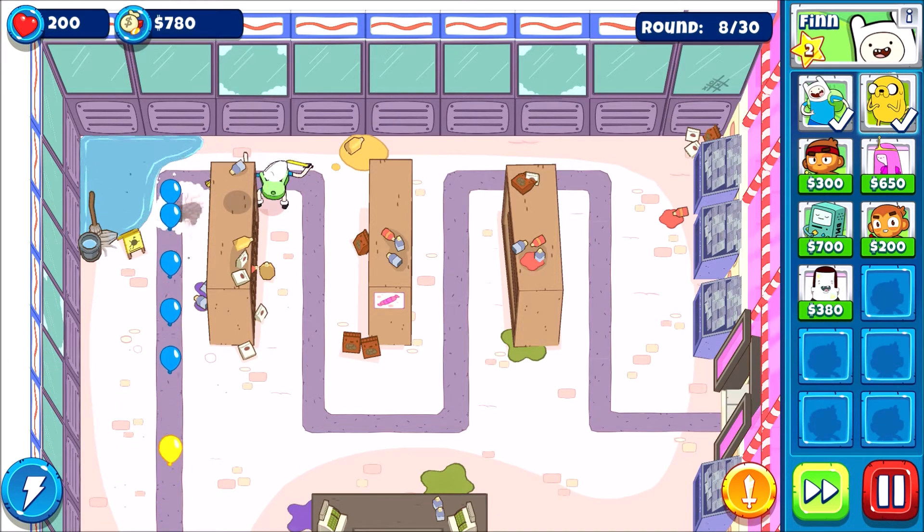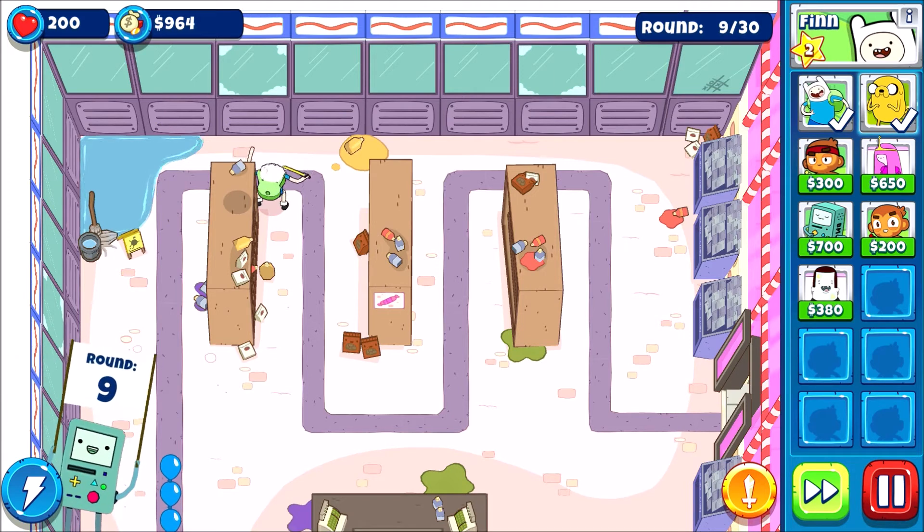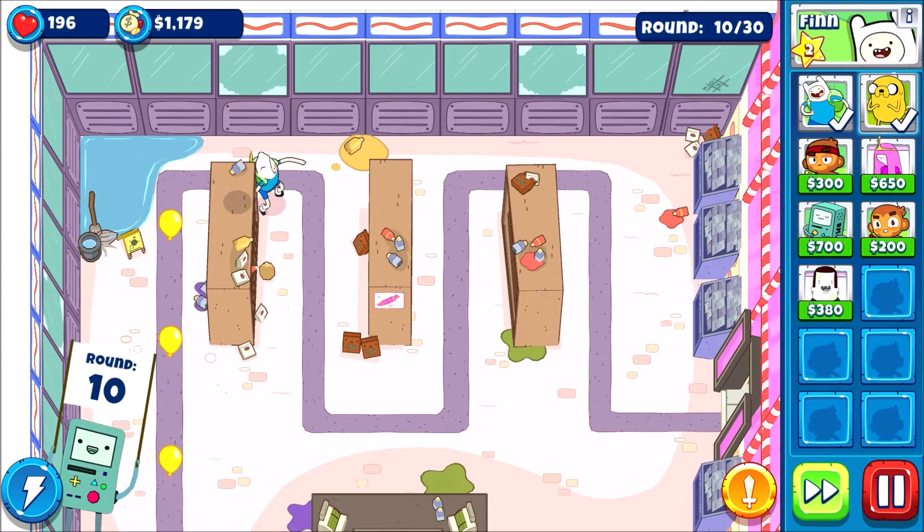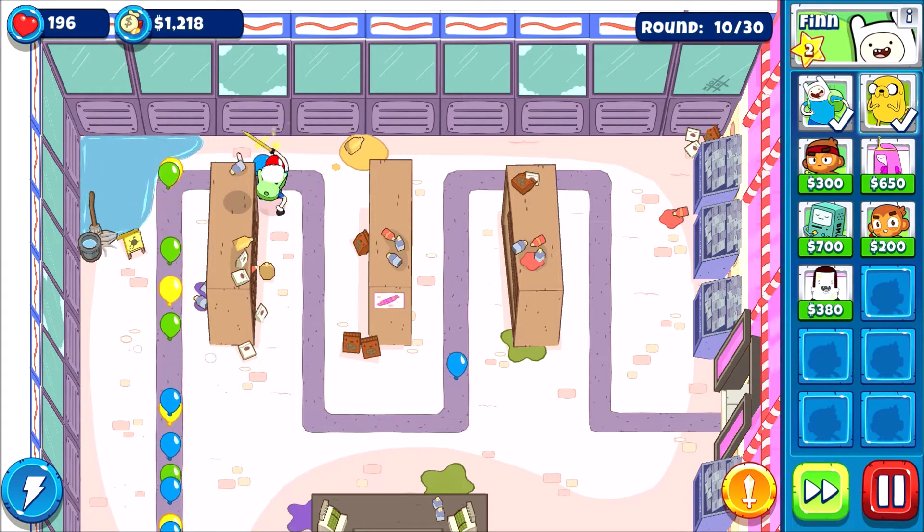O ended up taking an edge space. I thought about it, and O probably can't clutch up — at least I don't think so. Because O has to put their next piece in the bottom right corner to stop X from winning. But if O does that, X can just place one in the bottom left. And no matter what O does, X will still win.